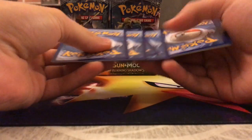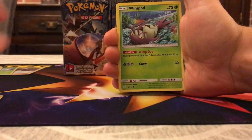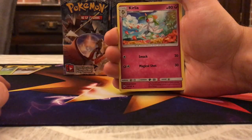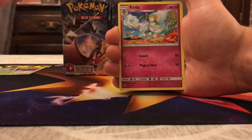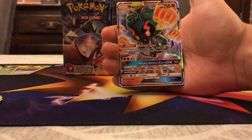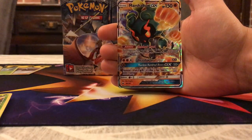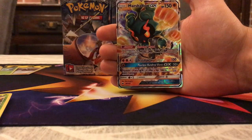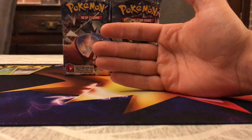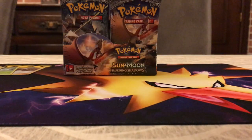Another pack — we have Cutiefly, Magikarp, Pansear, Alolan Rattata, Wimpod with Free Retreat ability, a Metal Energy, Olivia — great supporter for getting out GX Pokémon, likely replacing Brigette once that gets rotated — Kirlia, Robombee, and Reverse Heracross which is a rare. The rare is Marshadow! This is the card I really wanted to pull since I love playing those versatile decks. If you want to learn more about Marshadow GX, check out episode 130. Marshadow is definitely a great start to the box — hopefully we pull more than the standard six Ultra Rares.